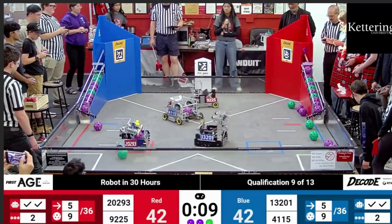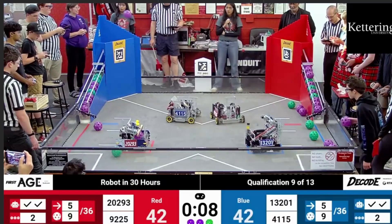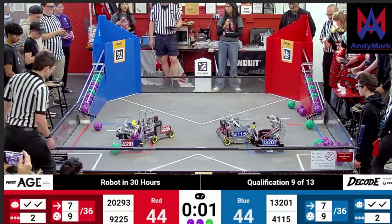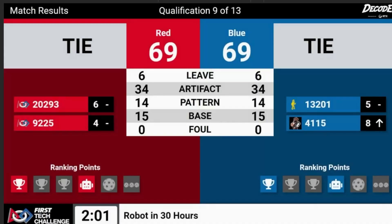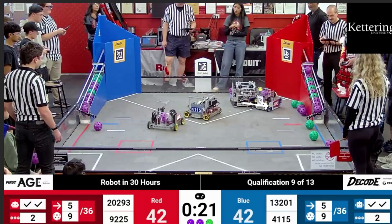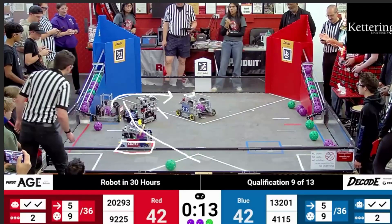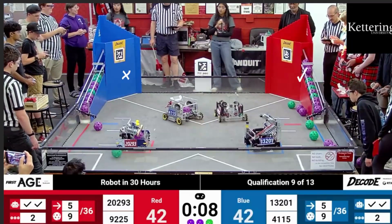4115 says there's still nine seconds, let's try one last time — but they end up missing the shot, bouncing too high. Both teams go to park: 9225 goes to park, almost pushing 20293 out of the zone, but both alliances secure that 15 endgame points. The game ends in a complete tie, 69-69. Going back to that moment where 9225 sneaks around the two Blue Alliance robots' wall — it's remarkable how they were able to sneak off and get that shot off, sneaking around the wall the Blue Alliance was forming. That one shot swung the game from a loss to a tie with that extra overflow point for the Red Alliance.